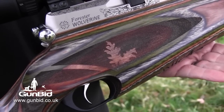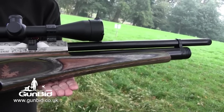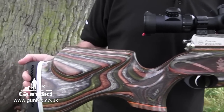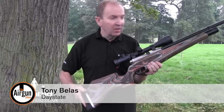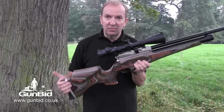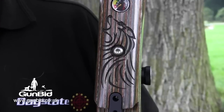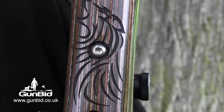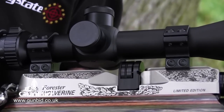The show also saw the launch of the sumptuous Daystate Forester LE. Based on the Wolverine C-Type Supergun, the Forester includes, by popular demand, a stock design that was only previously available on the Export 303 model. On the limited edition they've used the Wolverine 303 stock in a beautiful forest camo pattern and incorporated one or two other features including some beautiful engraving and a new finish on the shroud. There are only 150 of this type of rifle — 170 in total — and they're going into the shops next week. The Prestige A-Gun is available in .177 and .22 calibre at £1,600 in the legal limit power option and £1,750 for the high power .22 FAC version.